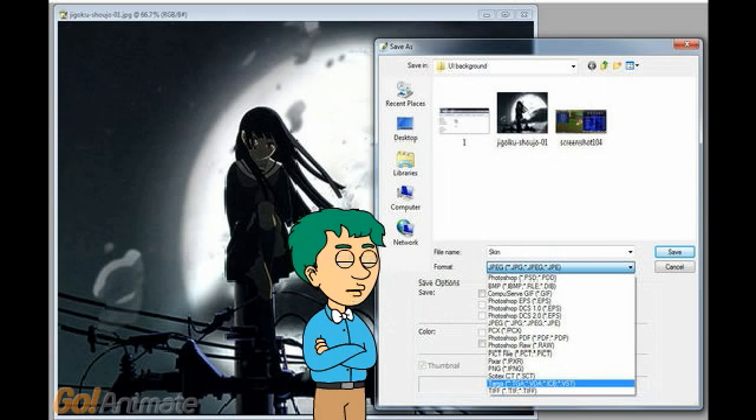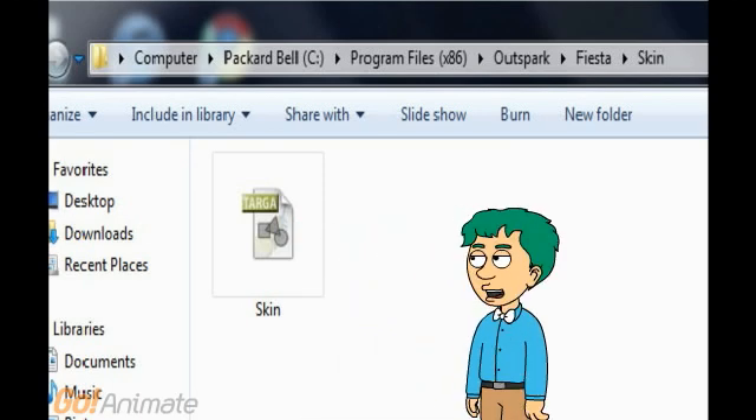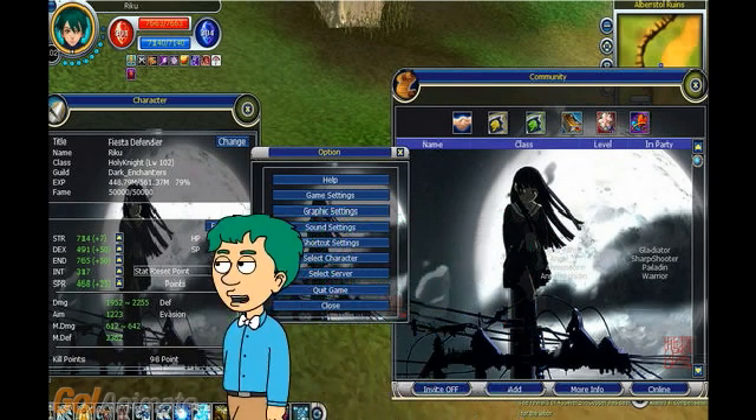Images smaller than 512 by 512 pixels will be stretched to fit in game, and vice versa. Once you have the new targa file, replace the original skin targa file. Now the interface in your game will be custom and show the image you have chosen.